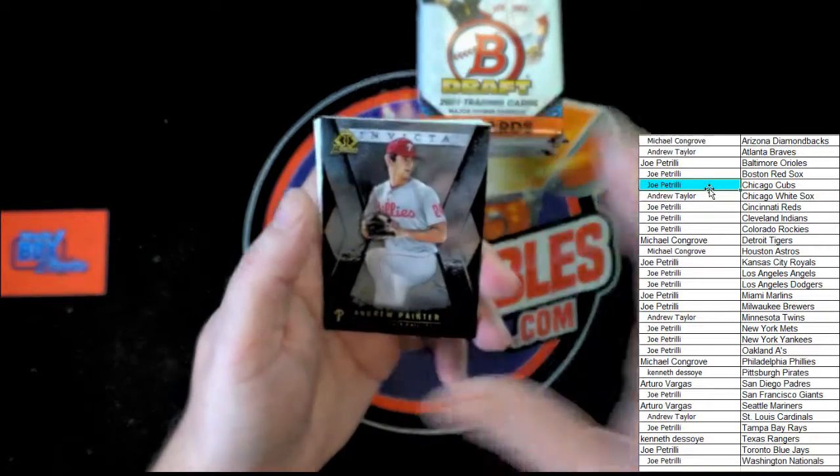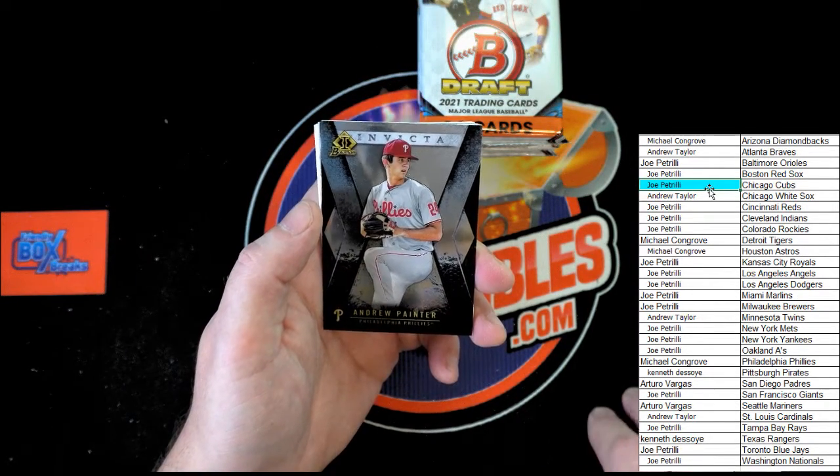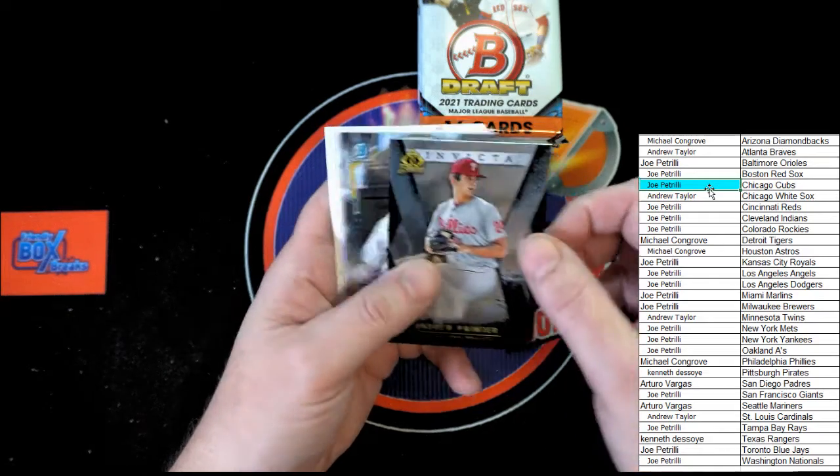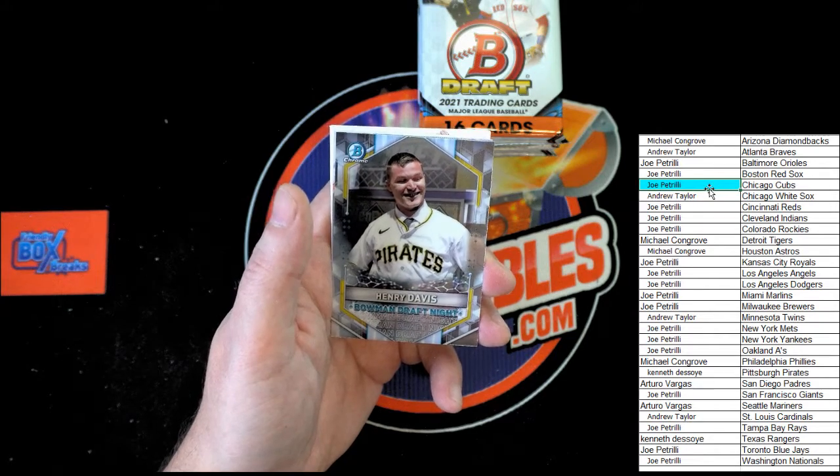Andrew Painter for the Phillies, Invicta — that will be going to Michael C. Henry Davis, Bowman Draft Knights — going to Kenneth D.